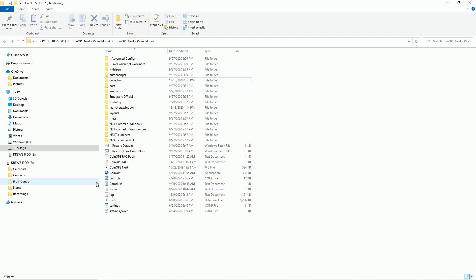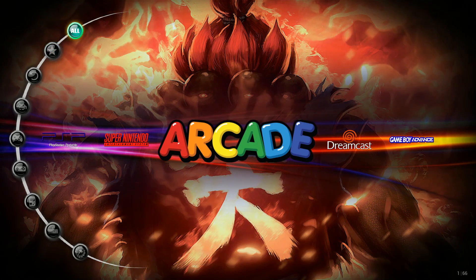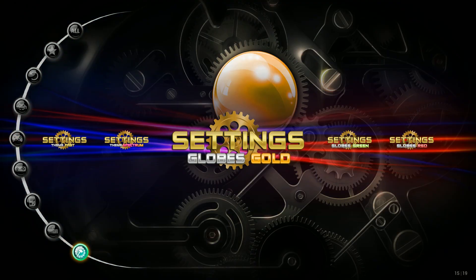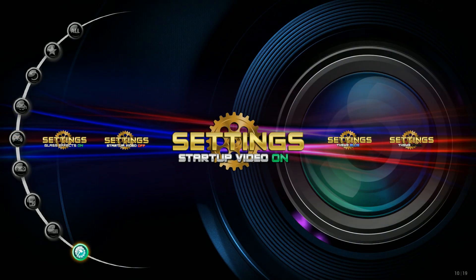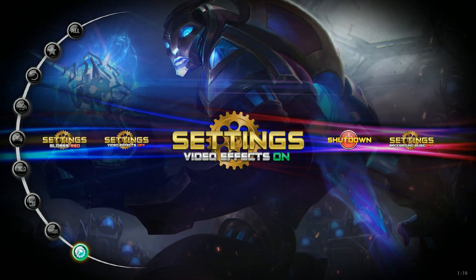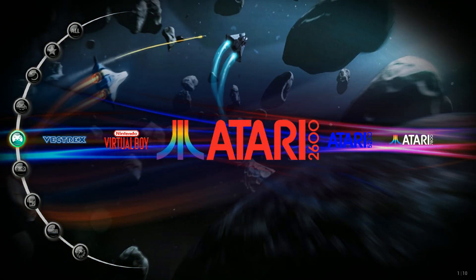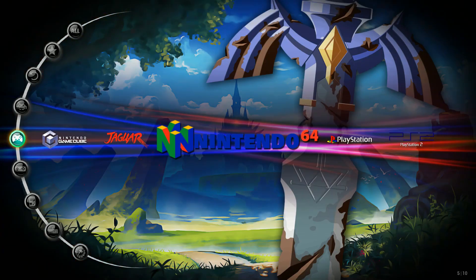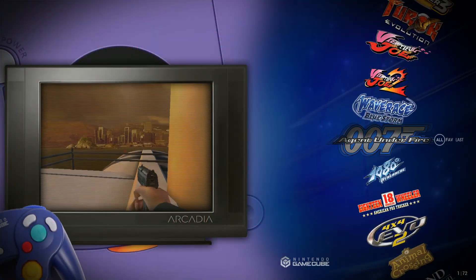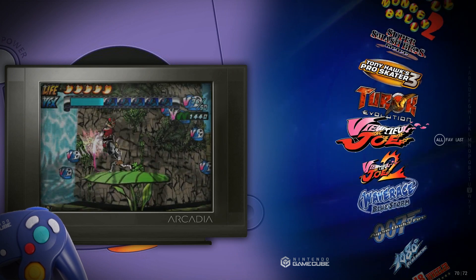Now that the transfer is done, let's go ahead and launch CoinOps — it should launch like normal. Let's check our settings. We now have all of our settings: you can change your theme, start video on and off, glass effects, scan lines. I wanted to do this video showing the GameCube because it uses those new cores and the Vulkan drivers.